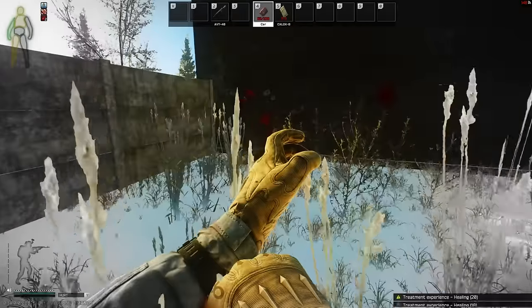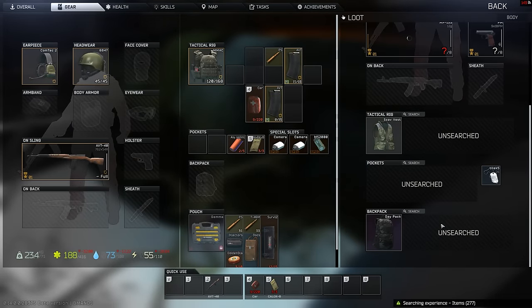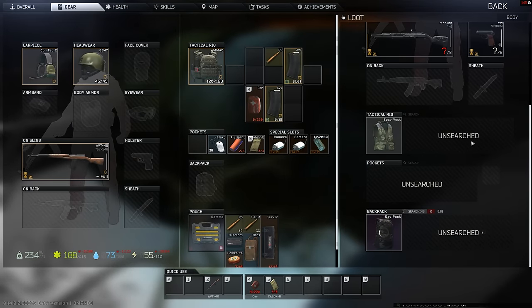We're going to pick out trader level 3 weapons starting from budget and ending with meta. All build prices are without laser and optics. Feel free to pause if needed — builds will also be posted in Discord, linked down below.